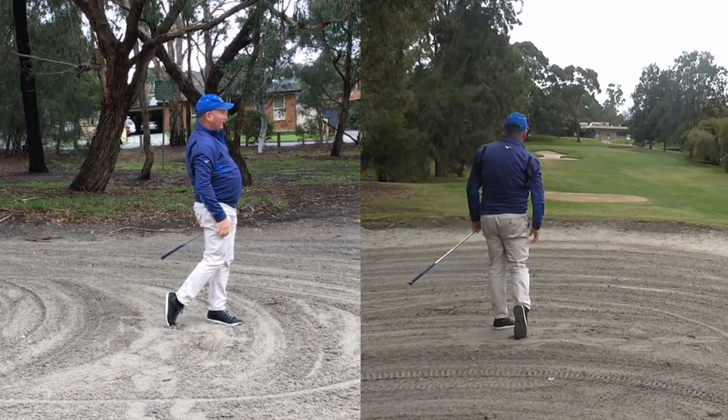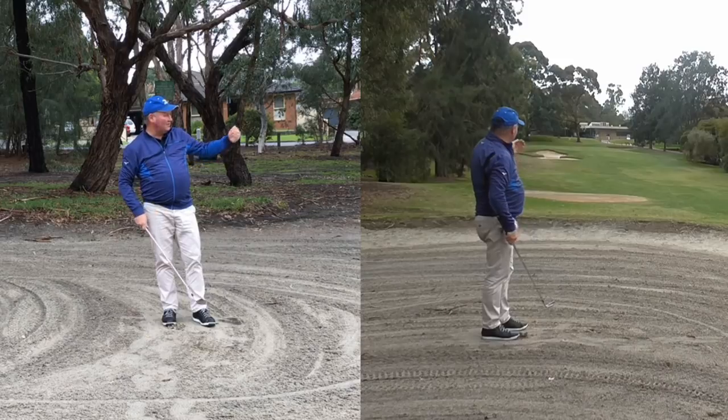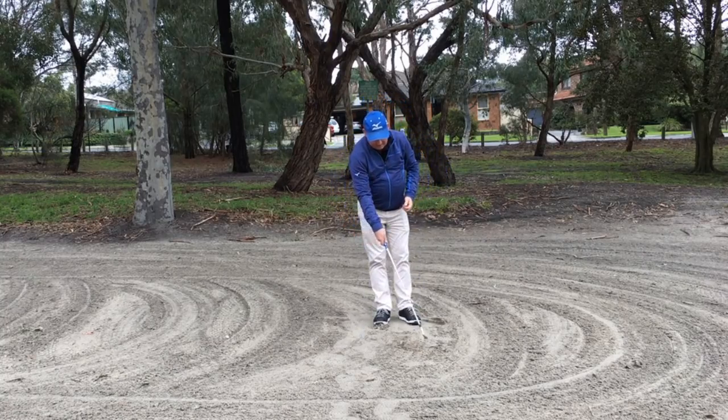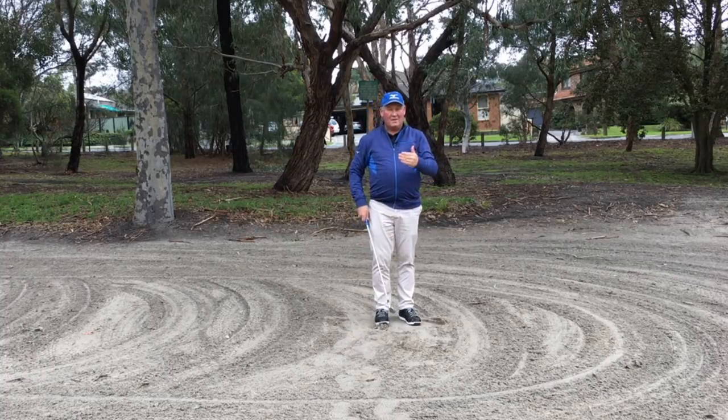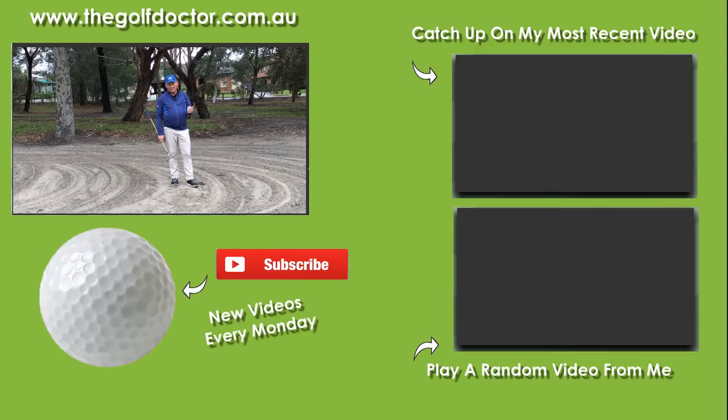I've hit that cleanly — just pulled it a fraction. Didn't quite hit enough club and I've hit it into the greenside bunker, but there's no problem there. You can see here I've barely taken a divot. I'm happy to be out, and at least now I can get the ball up and down at best. Worst case I'll get it out, two-putt, and I've made a bogey. So there you have it — things you can do to help you succeed in getting your ball out of a fairway bunker. Thank you for letting me help you with your golf.